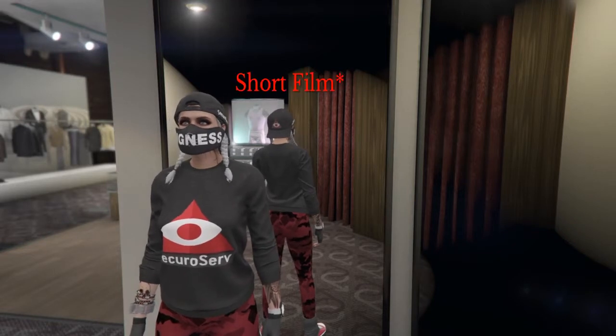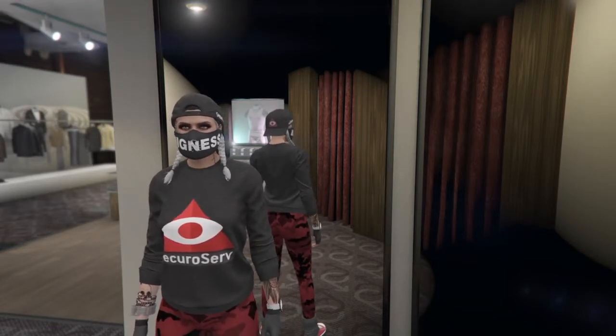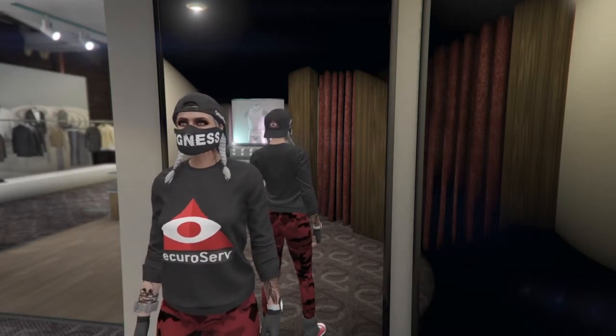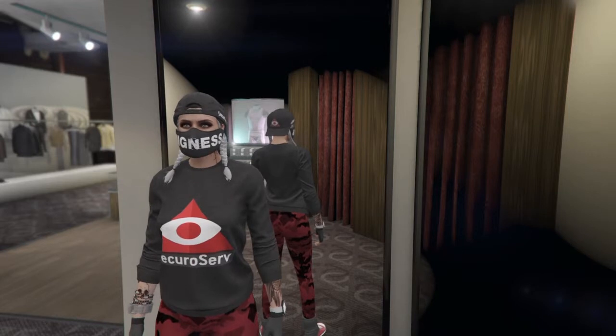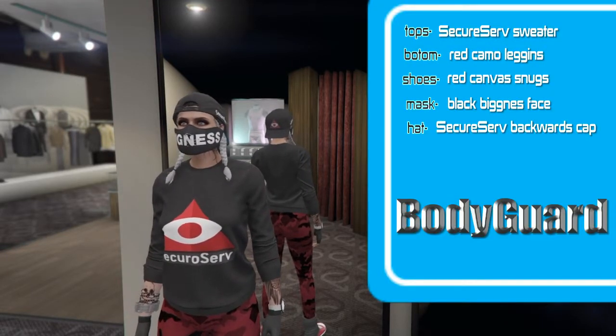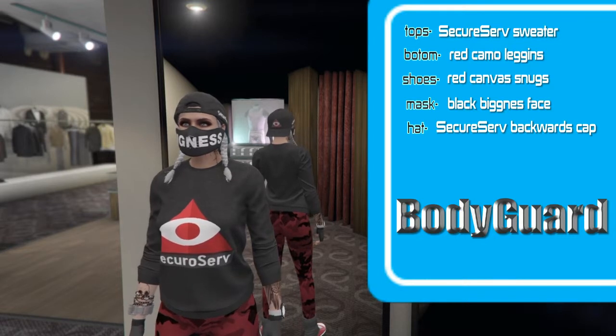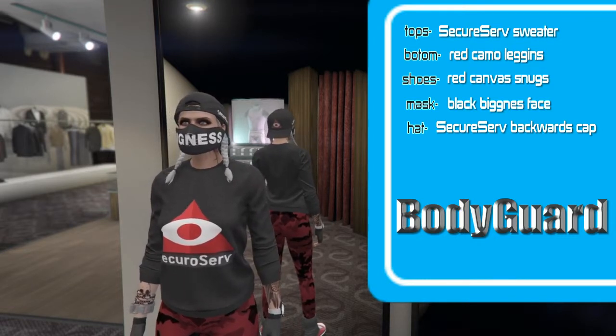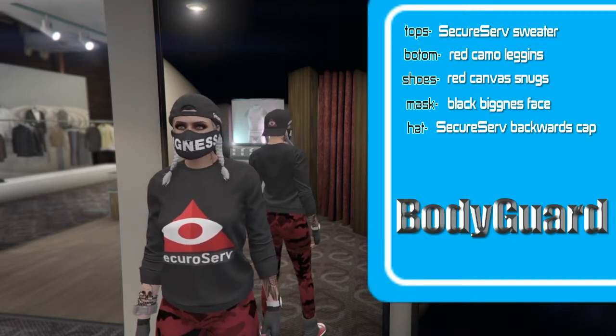Okay you guys, check out this outfit. I think this is a cheap and awesome outfit. Whatever, let's go to their names. Tops: Sakura Servus Sweater. Bottoms: Red Camo Legends. Shoes: Red Camo Soldiers. Hat: Sakura Servus Backboard Cap. Mask: Black Weakness Face.